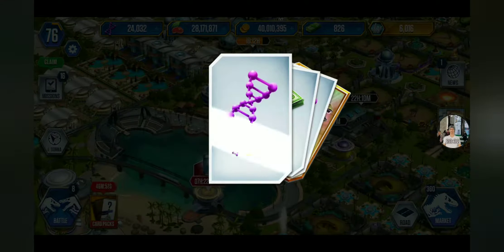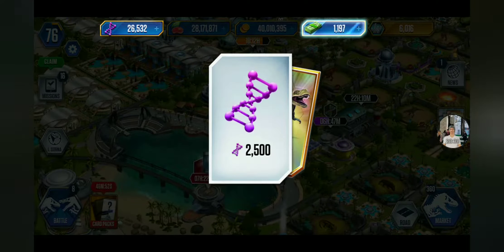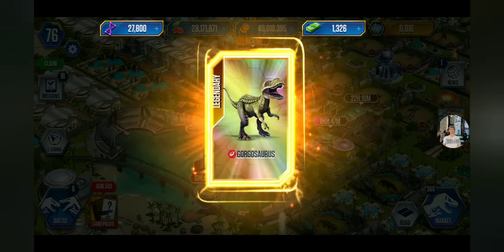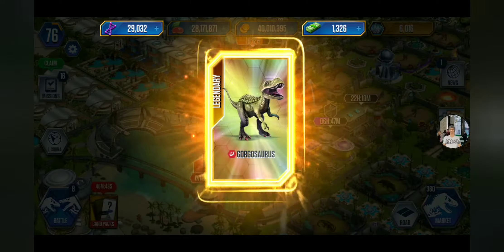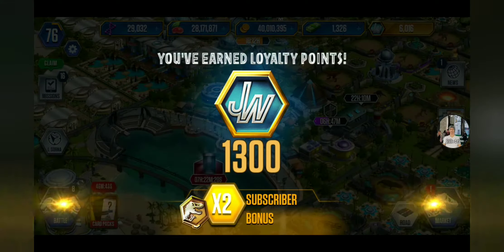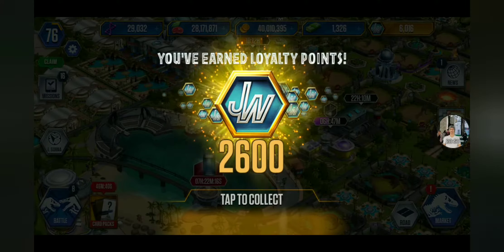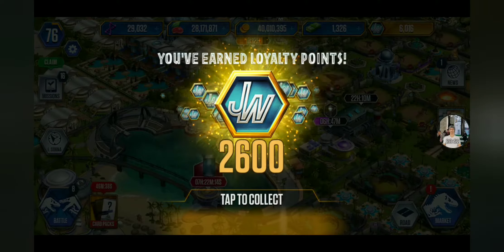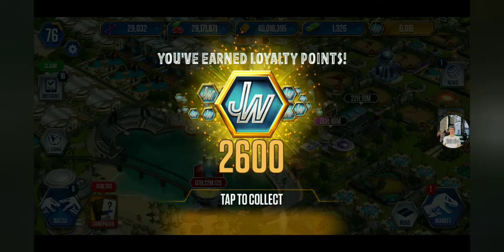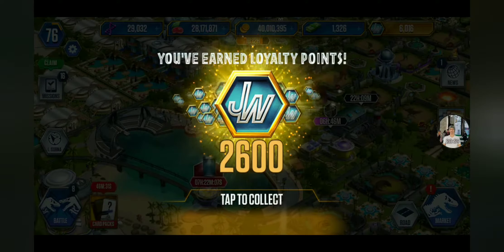We've got to unlock Gorgasaris — I think I had him unlocked. There's cash in two of those packs! Gorgasaris unlocked — boom, two for two right there. Loyalty points stay the same, so I guess that was just a fluke of mine. That pack just gives a small amount. It stayed the same — 1300, 1300.